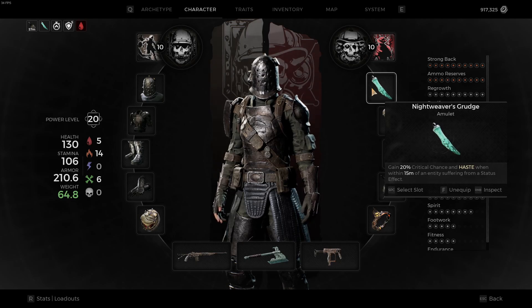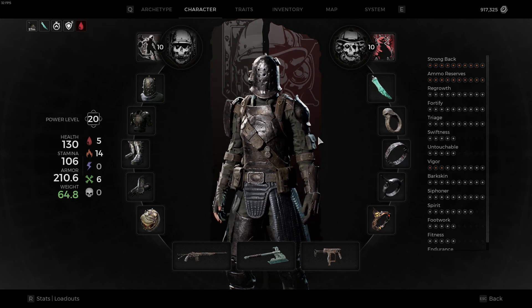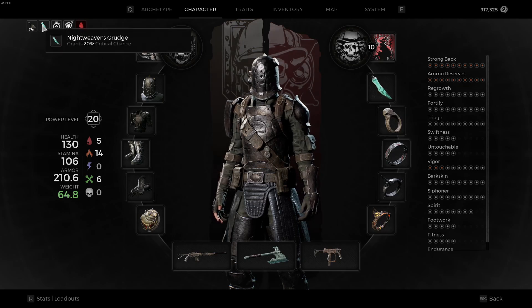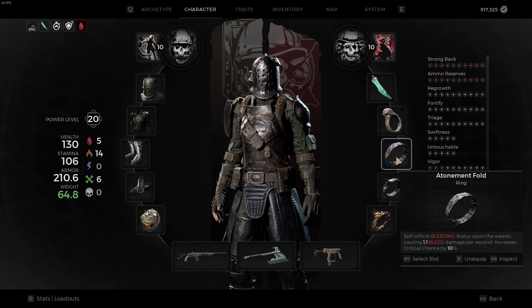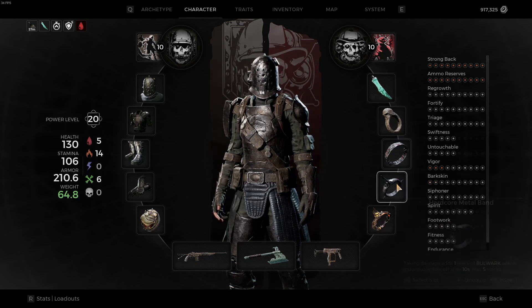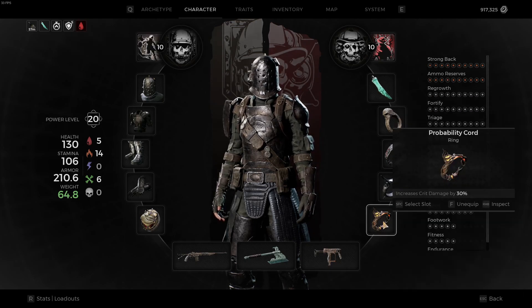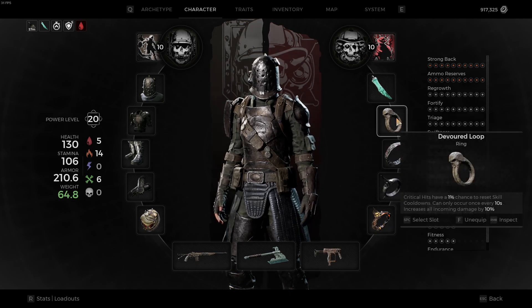Now let's get to the magic — Nightweaver's Grudge: gain 20% critical chance and haste when the entity is suffering from a status effect. We are the entity and we are bleeding, so that automatically gives us the 20% crit chance. That's from the Atonement Fold. On top of that we're getting Hardcore Metal Band — five stacks of Bulwark from that ring — then the Probability Cord for about 30% critical damage, and the magic is the Devoured Loop which recycles our skills over and over.